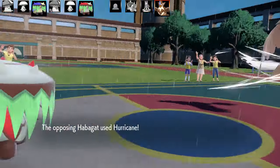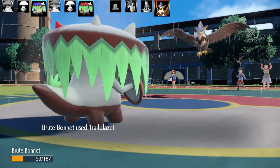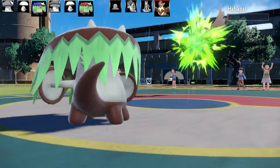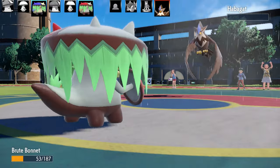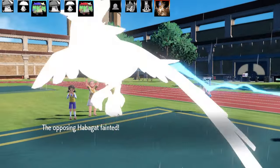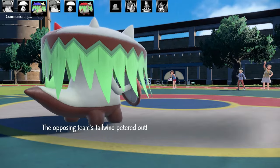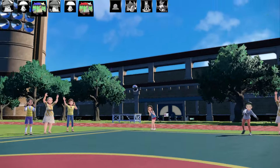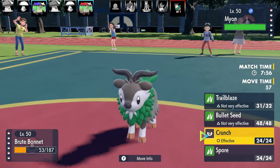Next Pokemon's gonna be Brute Bonnet. I've used this Brute Bonnet set before and it was pretty fun. I'm gonna hit really really hard despite the Hurricane damage, and then I'm gonna go for a Trailblaze on Staraptor, boosting my speed. This is a physical set — Trailblaze to boost the speed, Bullet Seed with Loaded Dice to land four to five hits, Crunch and Spore. Max Speed, Max Attack, Adamant Nature.